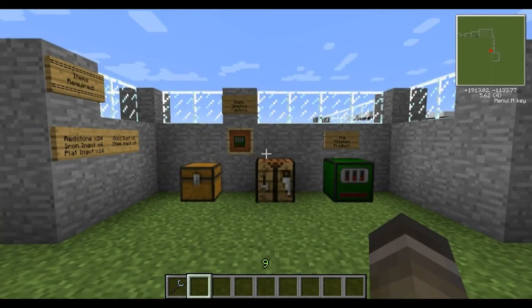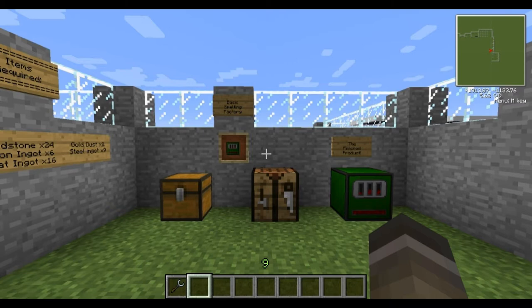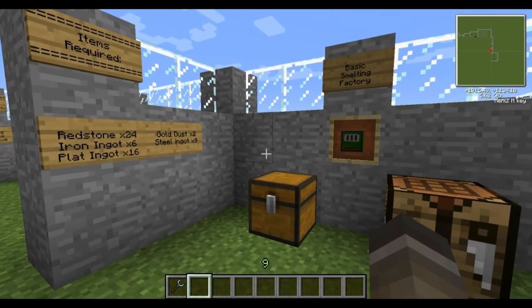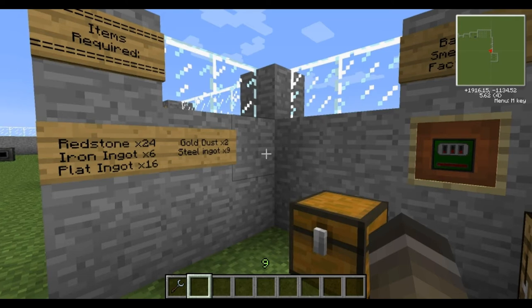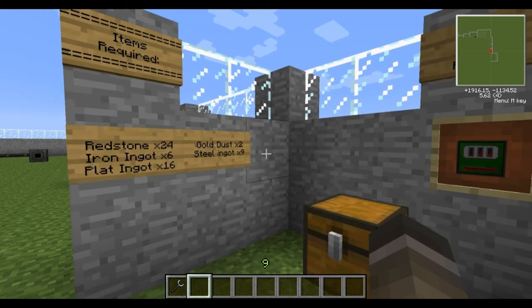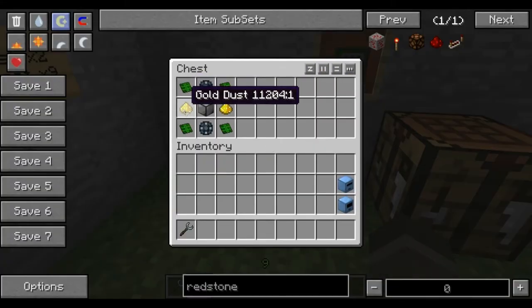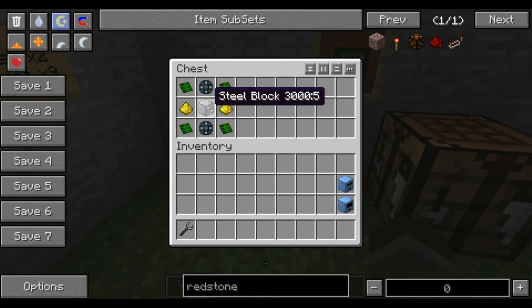Now to move on to the basic smelting factory. This section is short because all the components we've shown you how to make many times before, so I'm just going to tell you what raw materials you require. The items you'll need are redstone x24, iron ingot x6, platinum ingot x16, gold dust x2, and steel ingot x9. From those raw materials you'll be required to make 4 control circuits, 2 enriched alloys, and a steel block.